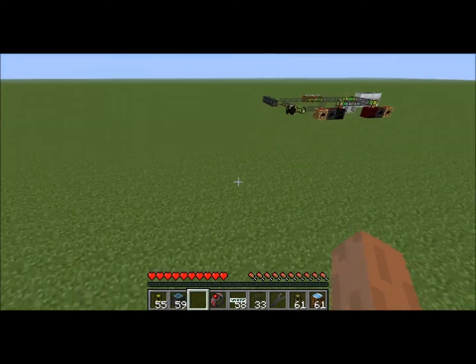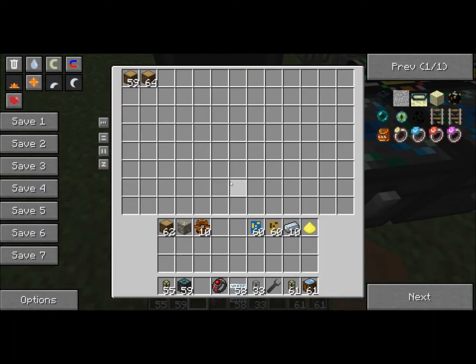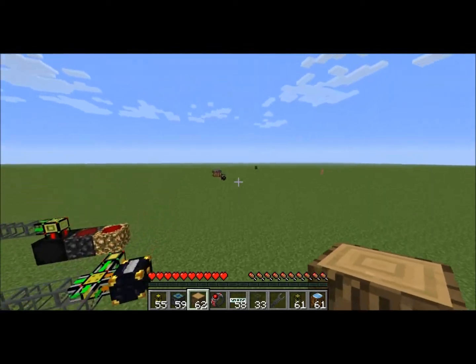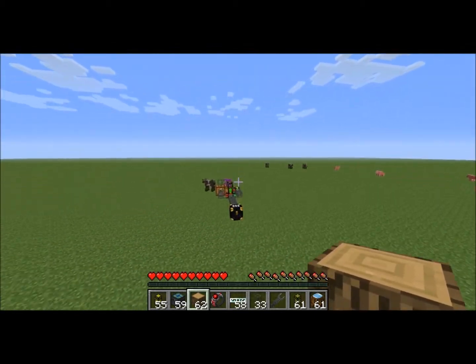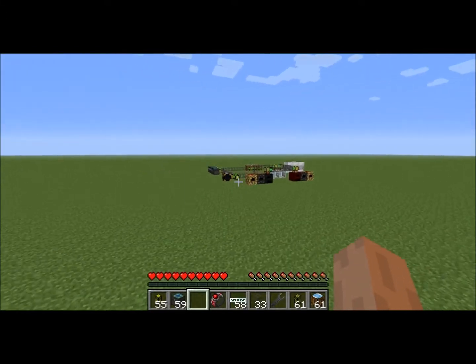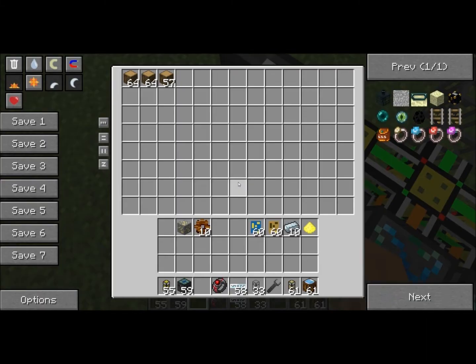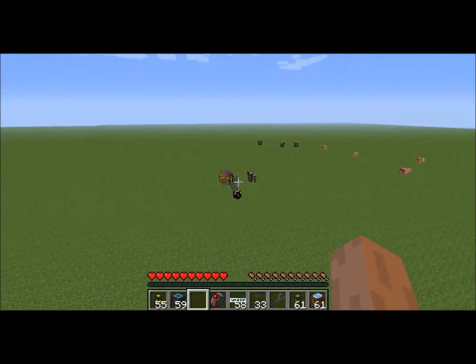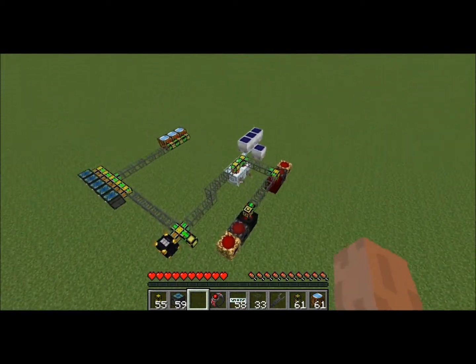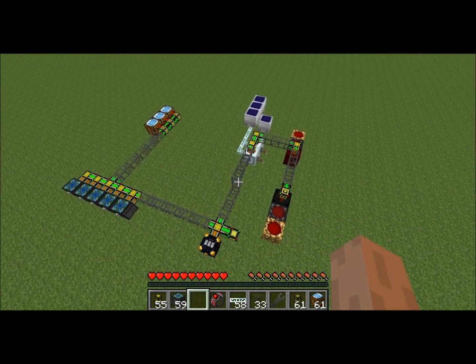Let's go see how much wood I have right now. I'll put a stack into the one over there and you'll see. Let's just take — leave one in there. Put all my wood in there. See? It's gone. It is now in here. That's how I had my arboretum all the way over there, and it would go right into my crafting and sorting system.